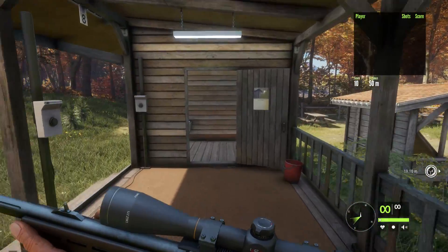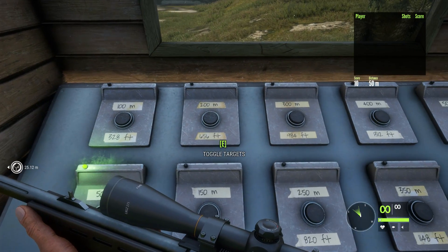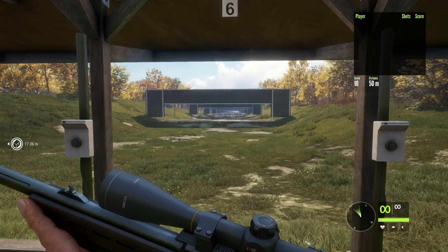Fifth shot — five tens out of five at 50 meters, so pretty simple shooting there. We'll reset our score and then try something a bit harder. Let's go to the middle distance — 250 meters — that's quite a good distance to show the Range Master.